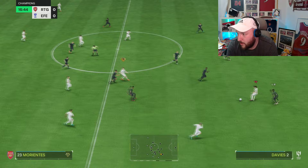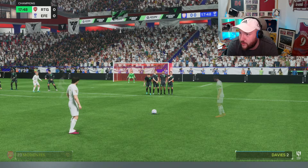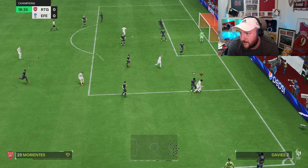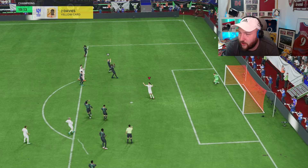Morientes with a lovely layoff, a one-two, and a good turn. We get absolutely hacked down — it's got to be a foul. We have a look at his set pieces: Morientes has not the best set piece stats, but 97 penalties is solid. We try to run over the top and play it across goal, but there's nowhere to go. He tries to use skill moves and strength. I don't think that's a penalty personally — it was actually a very good tackle — but we'll take it. With 97 penalties we go top left, but the keeper saves it, which honestly is fine because I don't think that was a penalty.